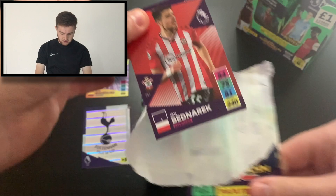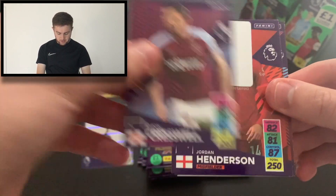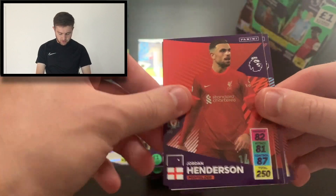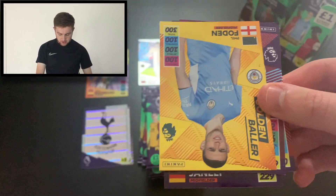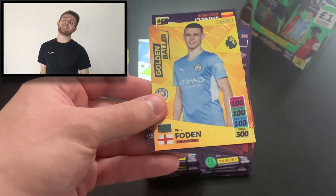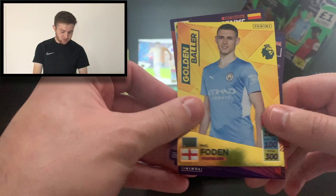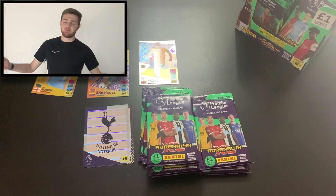We start this pack with Jan Bednarek of Southampton. We've then got Aaron Creswell, Liverpool's Jordan Henderson, Jan Le of Brentford, and a co-card there too. Oh, we've got a Golden Baller but it's Phil Foden. I've got him so many times — so many times we've got Foden. Well, we'll just carry on and see if we can get anything else.